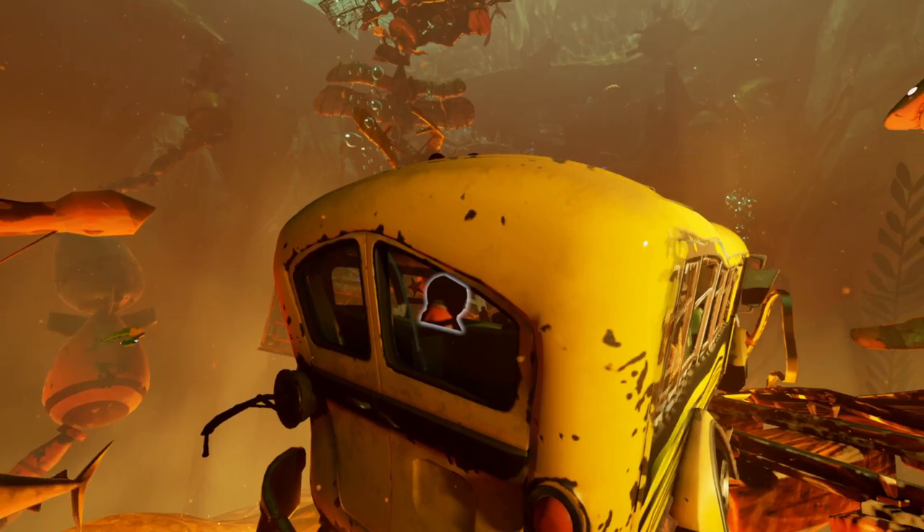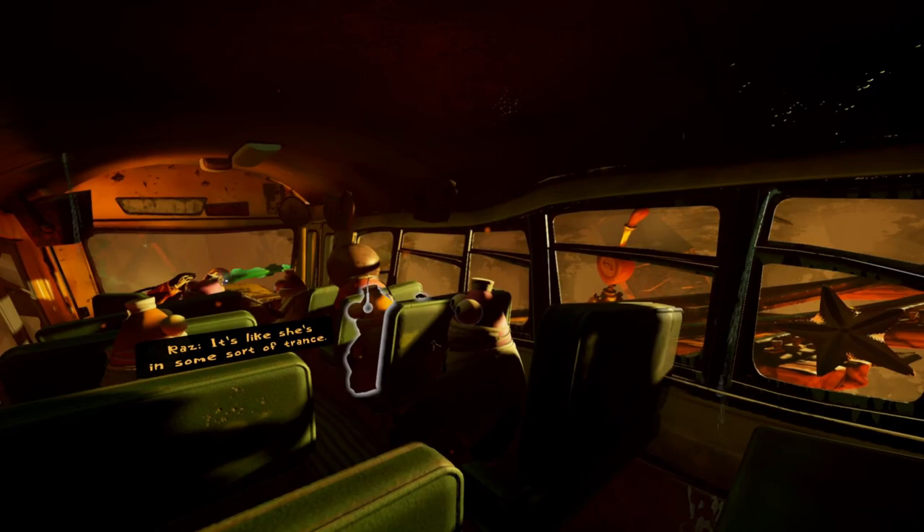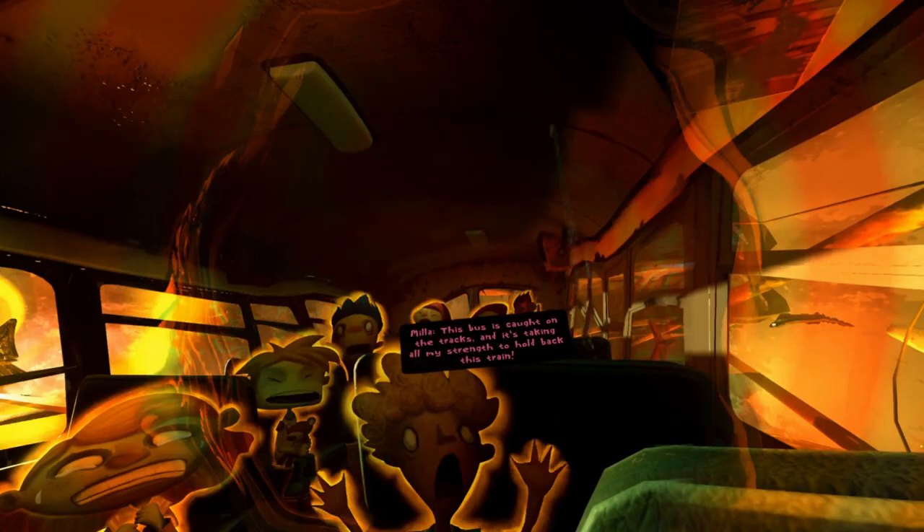There's someone in the boat. Looks like a switch for the train track. I need to save the children. Mia! What are you doing? It's like she's in some sort of trance. This thing is airtight? Cool. Let's head up to Mia. This guy's wearing headphones. She's holding the train back. Can you hear me? I can't go now, Rasputin. This bus is caught on the tracks and it's taking all my strength to hold back this train. I need to save the children.